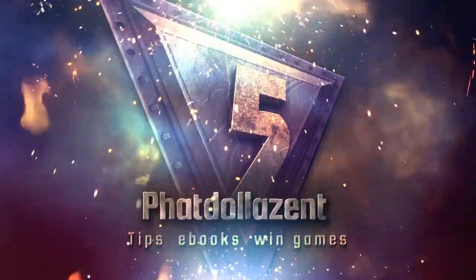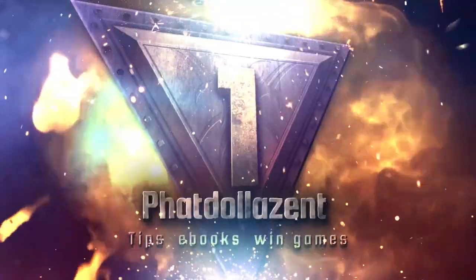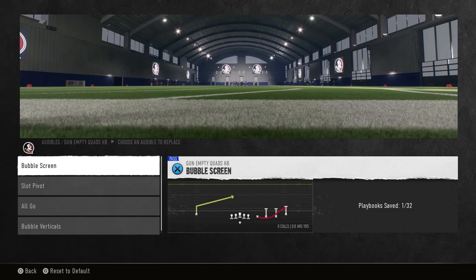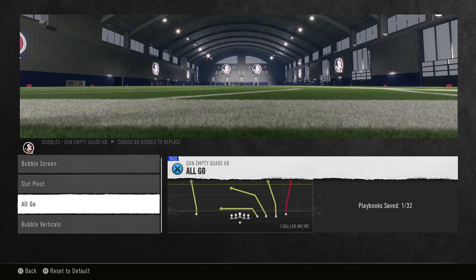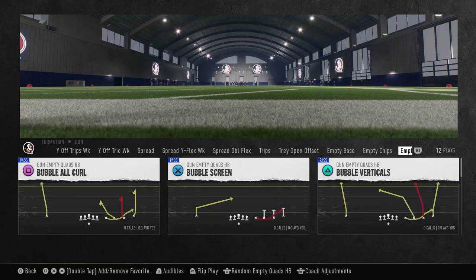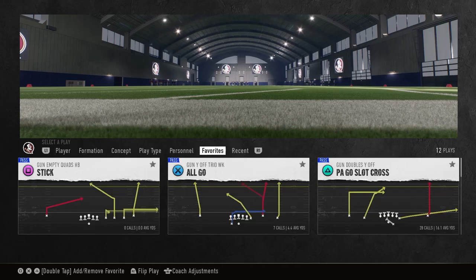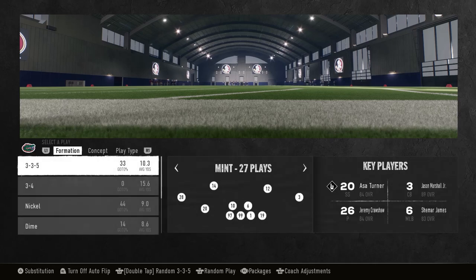We are in the USC Trojans playbook in Empty Quads Halfback. There are a lot of different plays you can use in this playbook, but this is going to beat cover two, cover three, cover four, and man coverage — all with simple adjustments. My audibles are bubble screen, slot pivot, all go, bubble verticals. The play we're coming out in is Stick. If you tap that icon two times it puts a star there and you can find it super fast in your favorites.